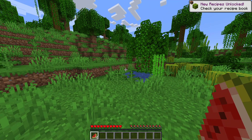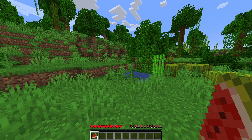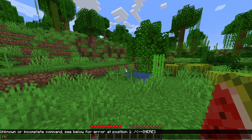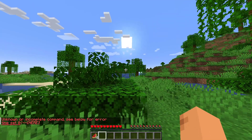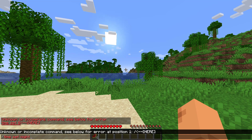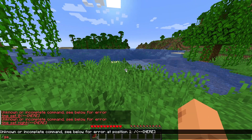Press slash, or press T to open the chat, then type a slash. You can type whatever commands you want — for example, 'time set 0' should set the time to morning, and 'time set night' sets it to night. But I'm not allowed to do that, I can't type any commands. The command to get into creative is 'gamemode creative', but this is also not working.